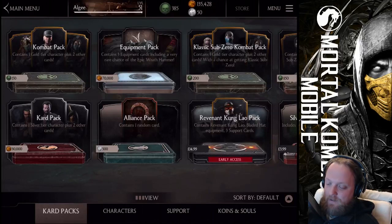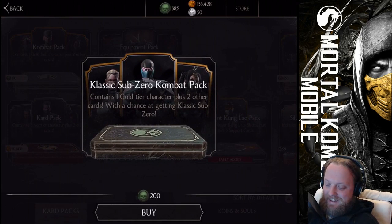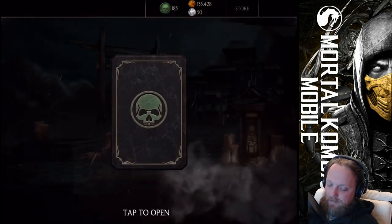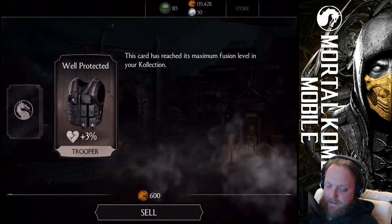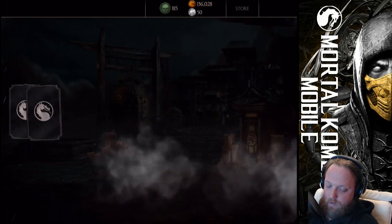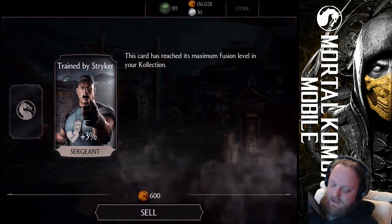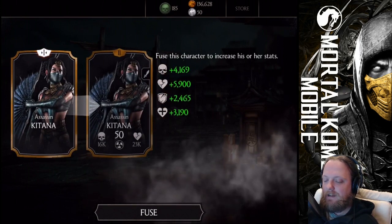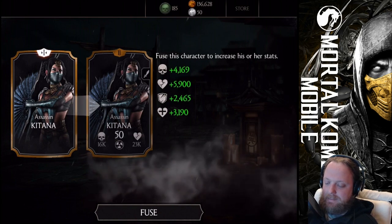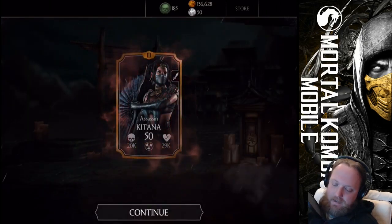Okay, next one. We'll be able to open one more if I'm unlucky, so let's buy one more pack here. We have a spike — is the spike for the next card? No, for the last one. Alright guys, this is not a Classic Sub-Zero card. This will be — Assassin Kitana. I'm happy about this, that's an awesome one. I like it. Assassin Kitana is one of the combat pack exclusive cards, so that's okay.